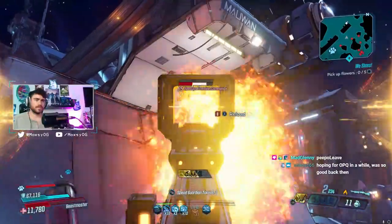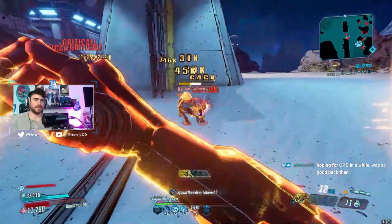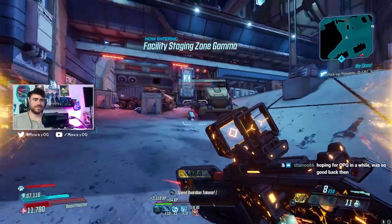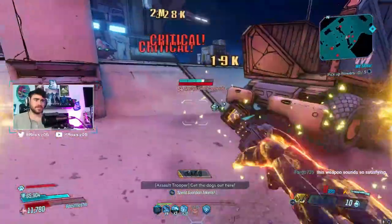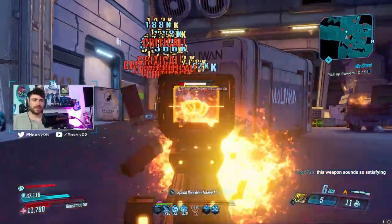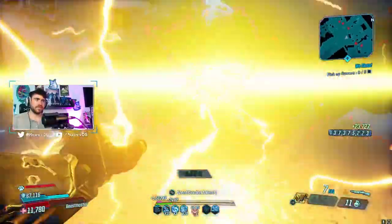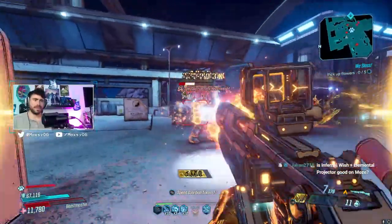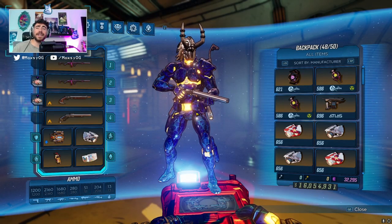Our last weapon is the Polybius, which got around a 16-18% buff. It's pretty mediocre, but I honestly had better performance using it than I did with the Hellfire and Crossroads, which surprised me. I really just don't like this shotgun, but it did perform better than those two in my testing. For that reason, I gave it a 5 out of 10. I do not recommend it unless you have a specific reason — you can make it do decent things, but it's just not my weapon.